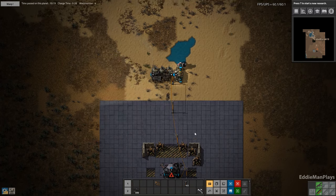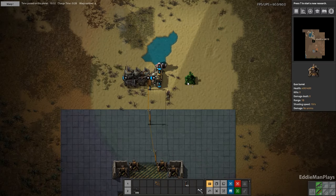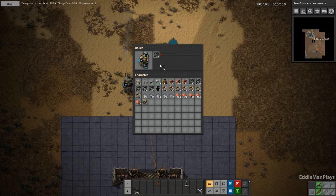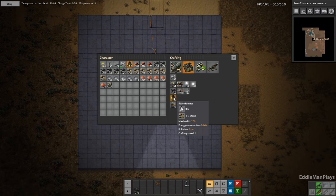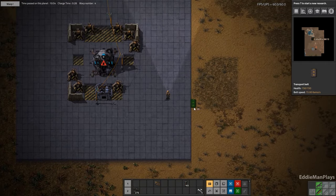Let's make a gun turret here by power. Four power, four power, four power. Let's fill you up. We're going to do a column of six, so we need twelve of those.